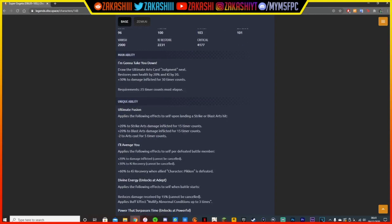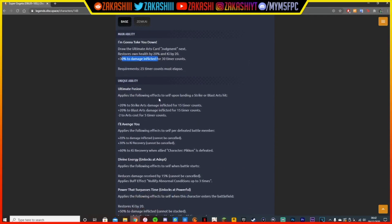His main ability draws the ultimate card — his Ultimate Judgment, which is what it always does. But now it actually gives you 20k ki, which it didn't do before, and 30% damage inflicted, which is insane, on top of all the damage he's already able to do.